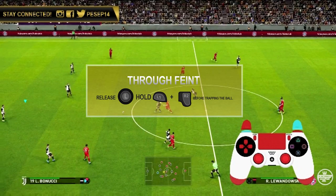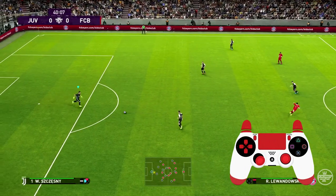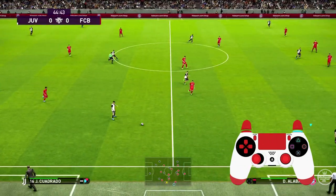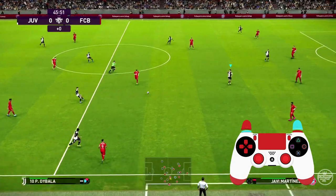The second one I want to show you is the through feint. This one is basically R2 and L1. Same scenario — you let go of your left stick. I'm pretty sure with what you see on the screen, everything is pretty clear. The timing is important.